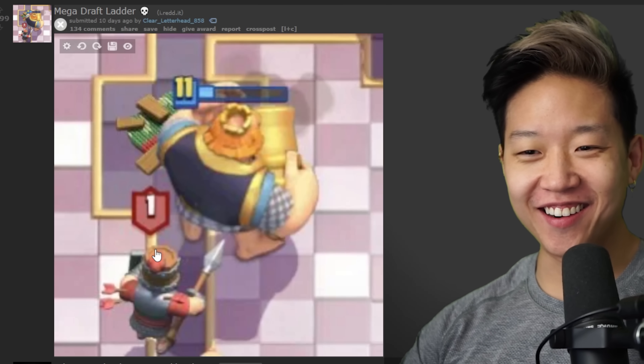So we got that going for us. And it's 10,000 season tokens — pretty good value. Now everyone can get an Archer Queen. Mega Draft on ladder. Oh no.